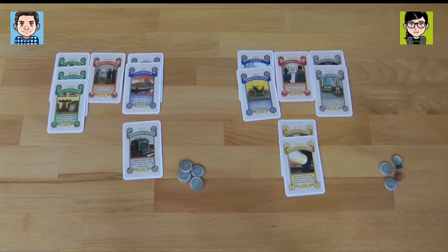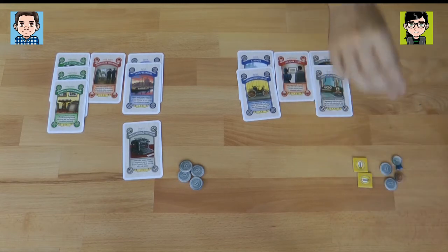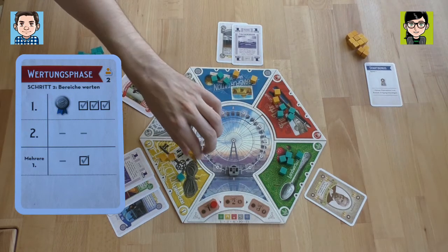I will approve the two yellow exhibits that I have. I get my exhibit tokens. Now we have to remove cubes — for every two cubes you have to remove one cube. I have one so I don't have to remove any. You have three so you only have to remove one. That's not bad — I'll still have two there for next time. Then gray — it's again very clear for you, another ribbon. I will approve both of those.